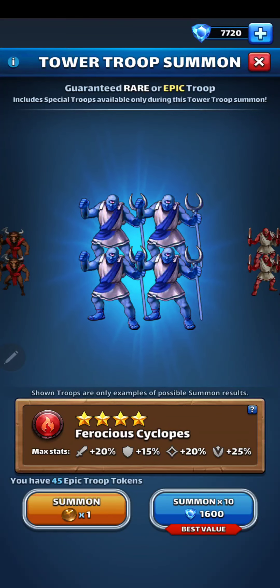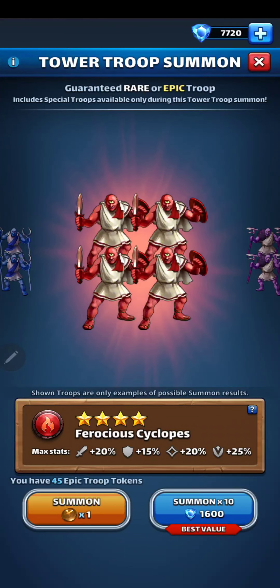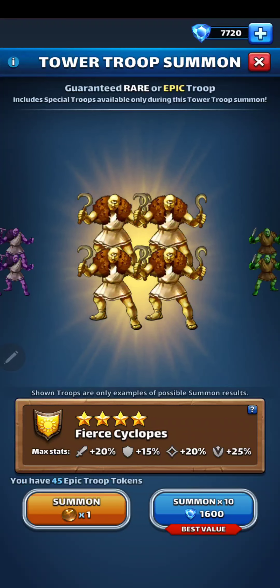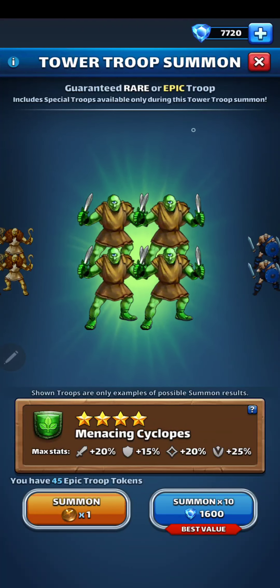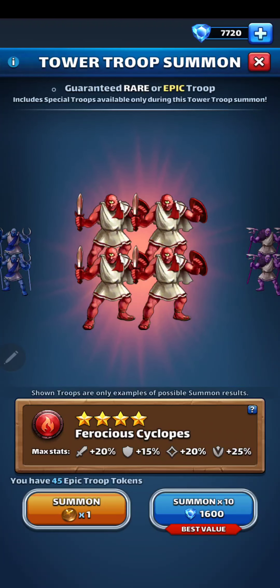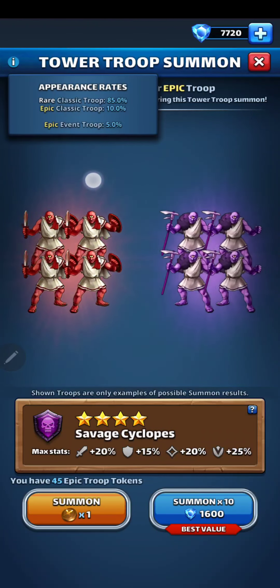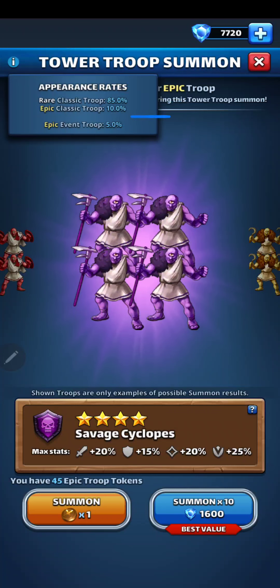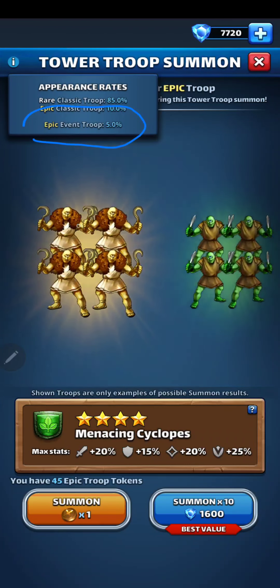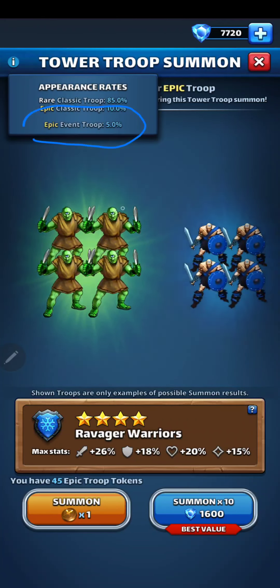Welcome back to Wolf Dog Empire. It's Tower Troop Summons time. I have 45 epic troop tokens I've been saving for these Tower Troop Summons because they give you a 15% chance for a four-star instead of just 10%.